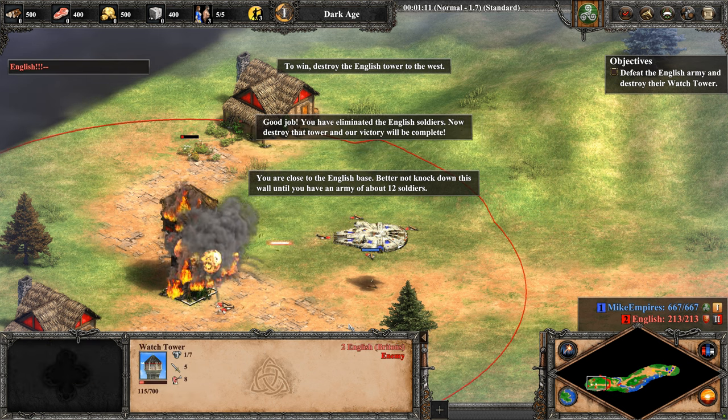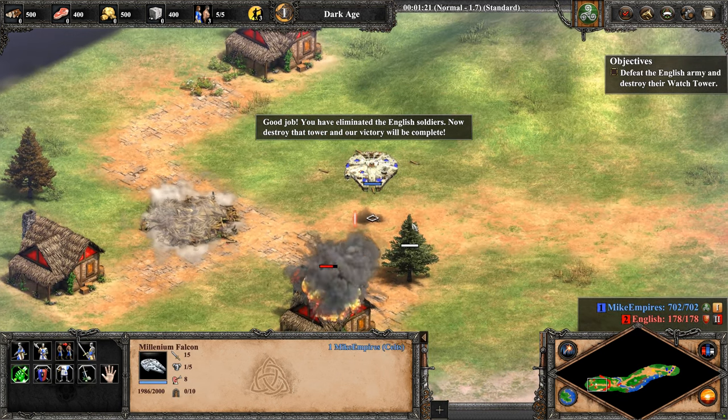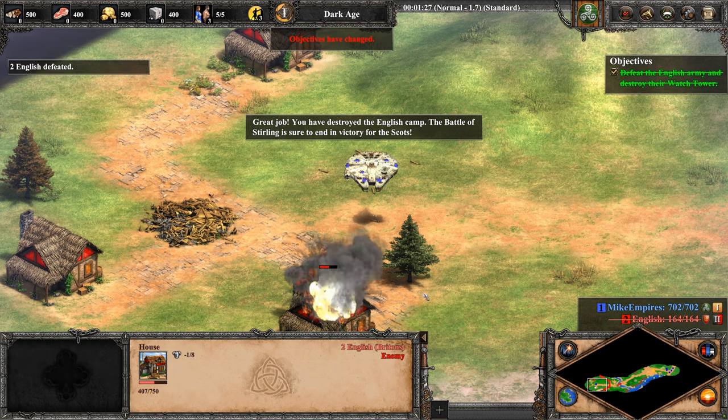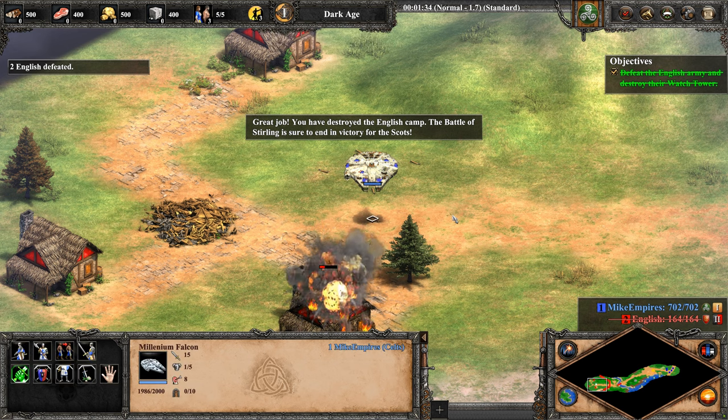You have eliminated the English soldiers. Now destroy that tower and our victory will be complete. You have destroyed the English camp. The Battle of Stirling is sure to end in victory for the Scots.